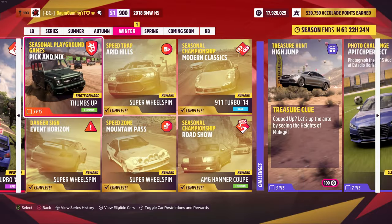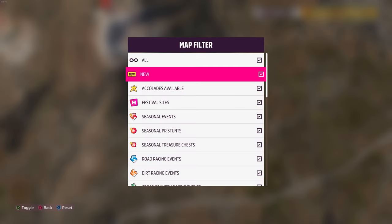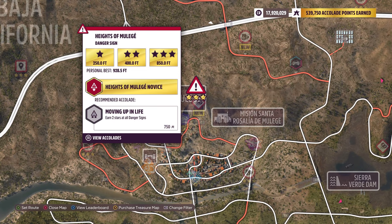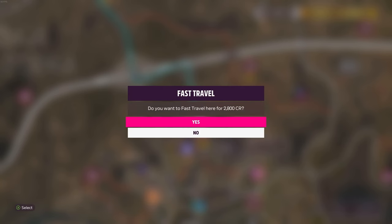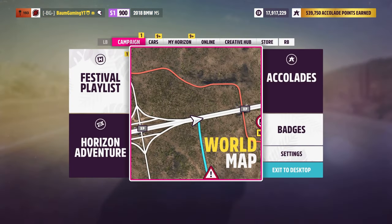Let's go ahead and take a look at our treasure hunt. The treasure clue is 'Cooped up — let's up the ante by seeing the heights of Malaga.' I'm assuming we just need to do this danger sign — Heights of Malaga — right here. I'm pretty certain we just need to do it in some kind of coupe. We'll jump into a coupe and see if we can complete that.